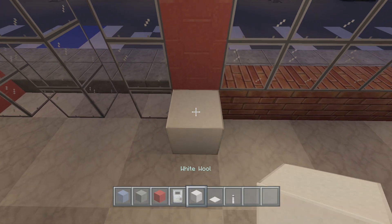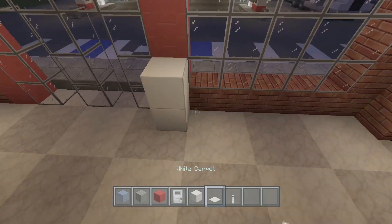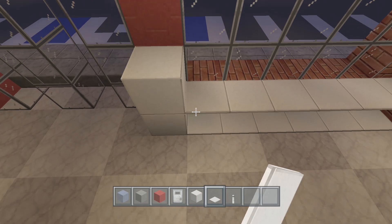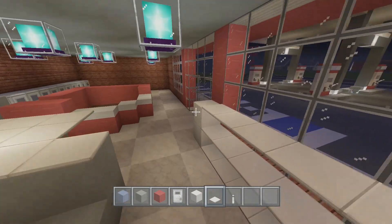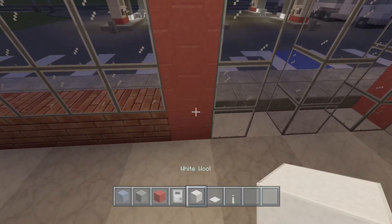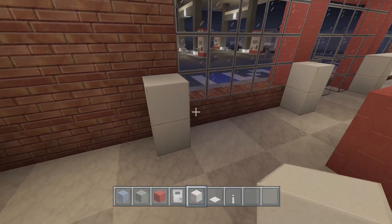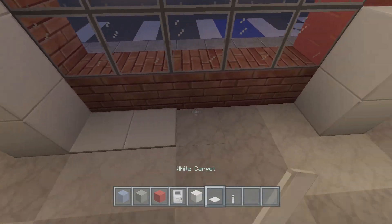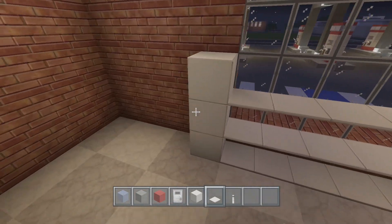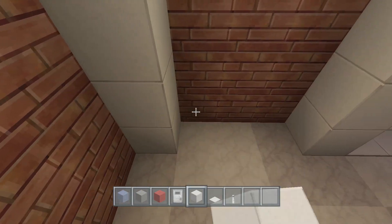We should add a couple more shelves here. White wool stacks up two blocks, placed two blocks in front of the red, and this shelf comes all the way over to the brick - with carpet on top, it'll be facing outside the window. On the other side do the same thing, but after the window, stack it three blocks high with white wool.